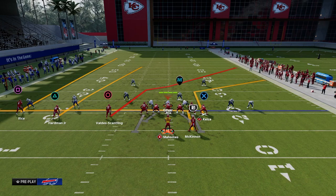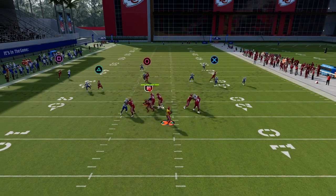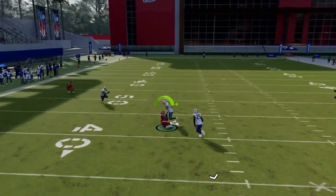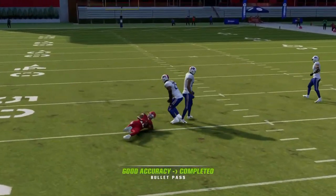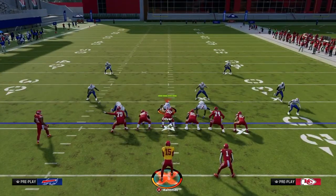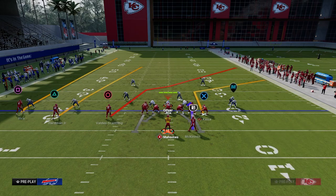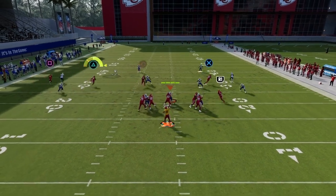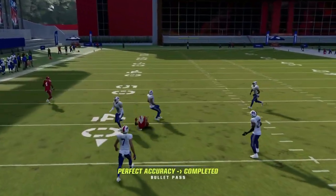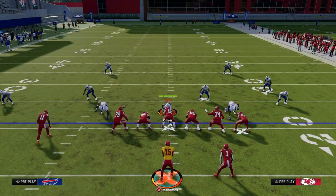Our first read is always going to be the triangle receiver. If they don't man him up, you're going to throw this against zone and possession catch it against literally every single zone in the game — Cover 4, Cover 2, it doesn't matter. Nine times out of 10, he's going to be wide open for a quick hitter of about 10 to 15 yards.